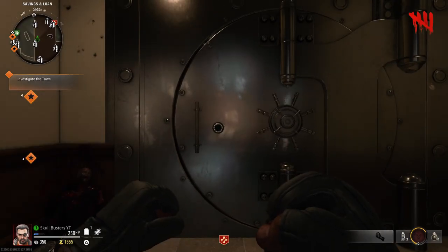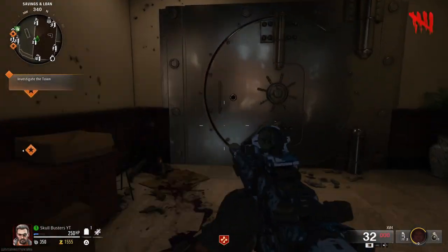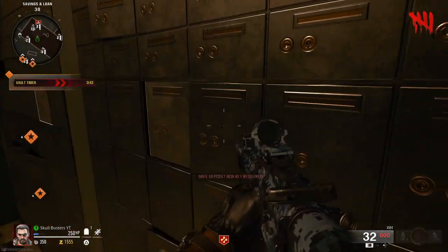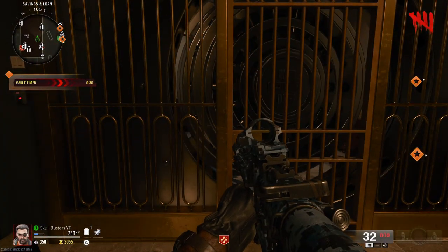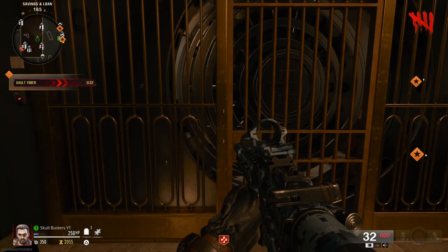And there we go, the vault is now open. So when the Mangala drops his keys, or the loot keys, you come in here and you go and find the safe deposit keys. You need to go get these. And there you go, that's how you get inside the vault. Thank you for tuning in, stay tuned for more. See you all soon, adios!